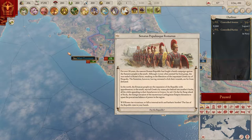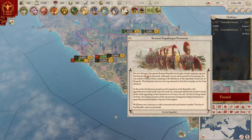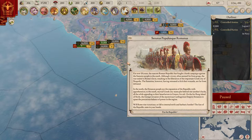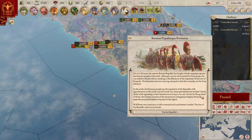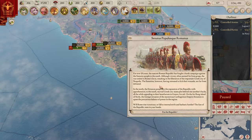Senatus Populis Romanus. For over 20 years the nascent Roman Republic has fought a harsh campaign against the Samnite people to the south. Although victory often seemed far from grasp, the war ended in Rome's favor, resulting in the liberation of the Greek city of Neapolis. The Samnites have retreated but are far from defeated. In the north, the Etruscan people eye Rome's expansion with apprehension. To the south, myriad Greek city-states plot, appealing to benefactors in Greece for aid. On Sicily, the Carthaginian Empire threatens to upset the balance of power. Will Rome rise victorious, or fall? The fate of the Republic rests in your hands.